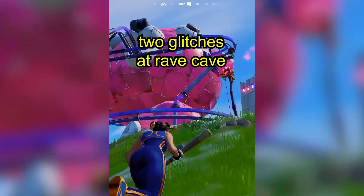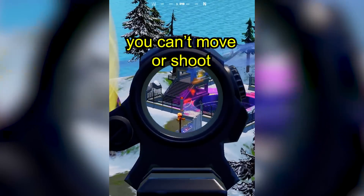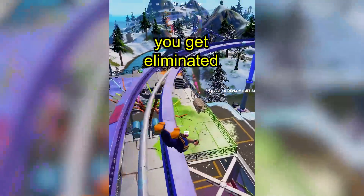Two glitches at Raid Cave. If you stand in this spot, it bugs you — you can't move or shoot. If you come to this jump pad and dive down into the tracks, you get eliminated. Trick your friends.